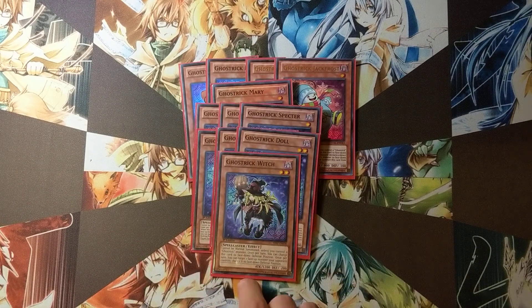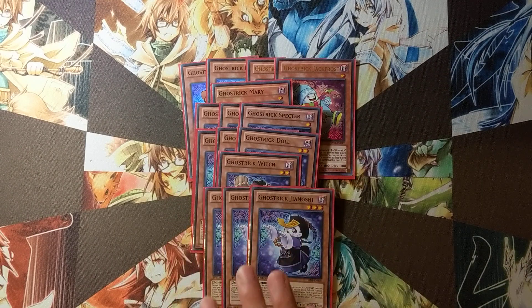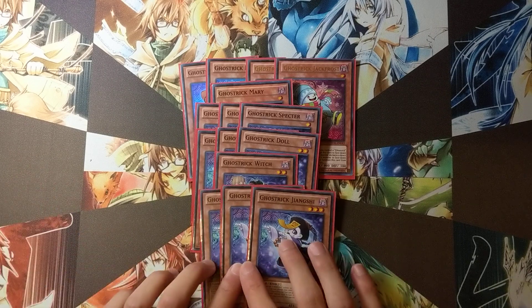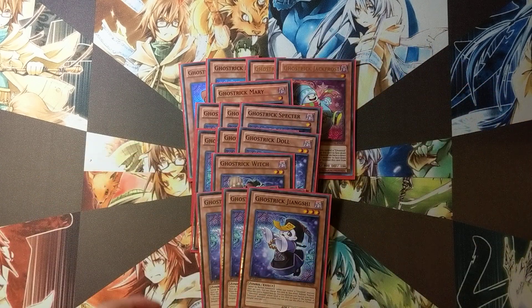One Ghost Trick Witch basically flips a monster face down on your opponent's side of the field. Also, the 1200 attack is really useful for the beatdown. The three searchers in the deck are three Ghost Trick Jiangxi. No Skeleton because we're not playing the deck out variant, we're playing the beatdown variant. Jiangxi doesn't come up that much in this build, but the searching for hand traps is pretty nice.